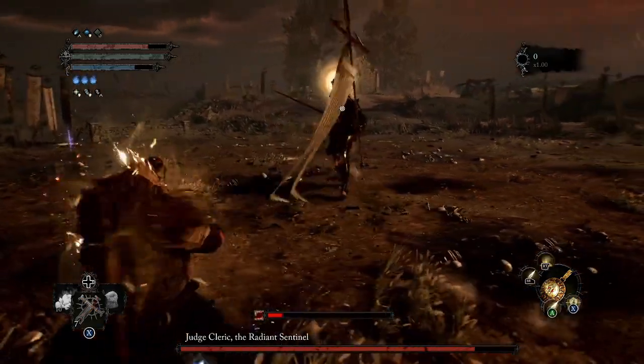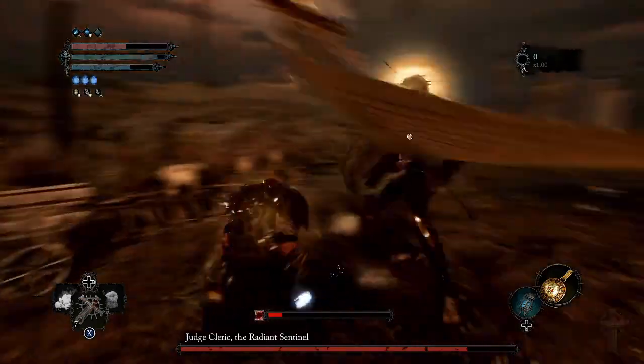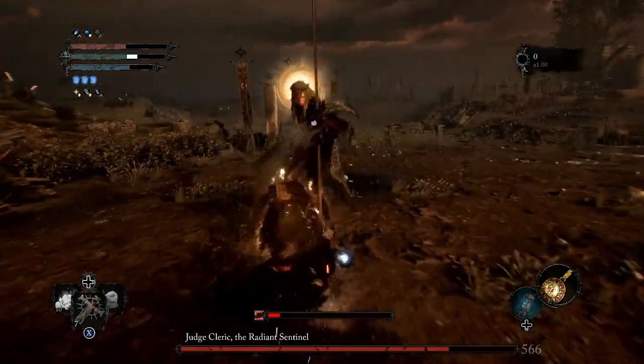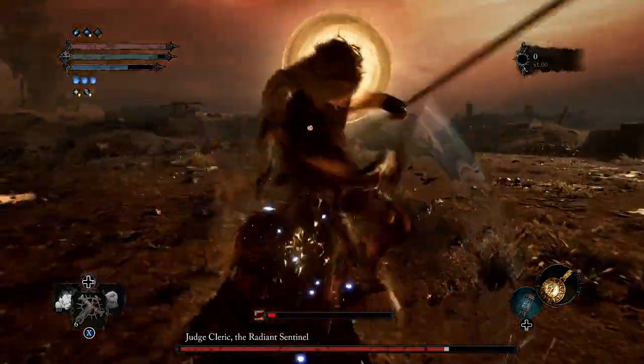I'm going to open this fight by casting the Aura of Tenacity to help with my defense. We're going to hit a couple of range attacks and then wait for the boss to get in close, and then do our best to just stay in the pocket. When we get a sec, we're going to cast Salt on our weapon to do a little bit of extra damage.